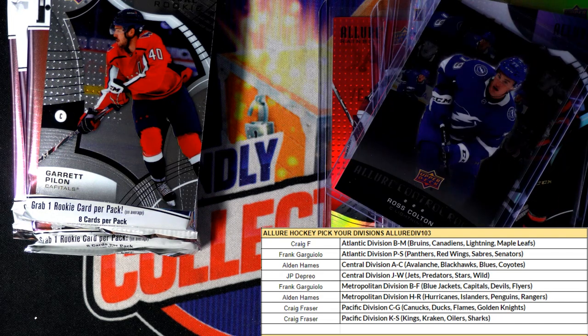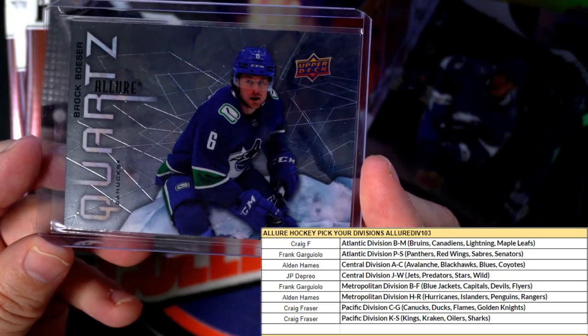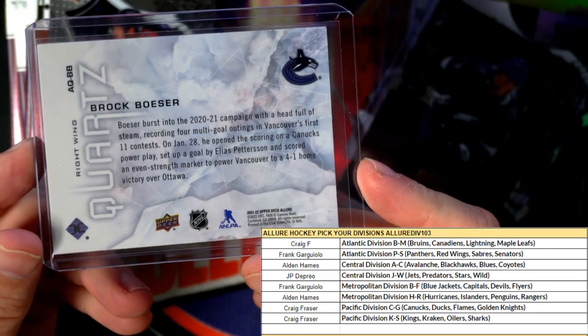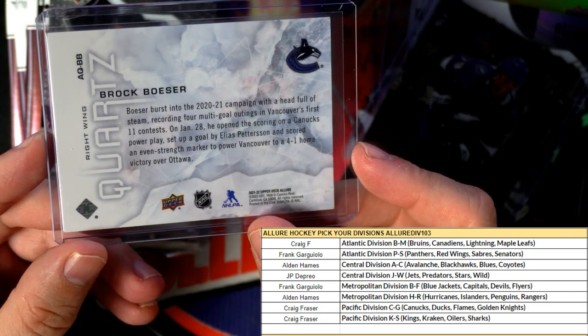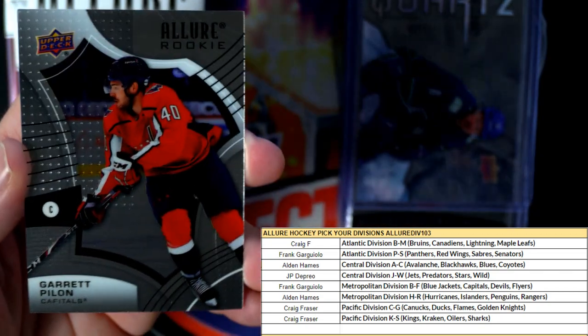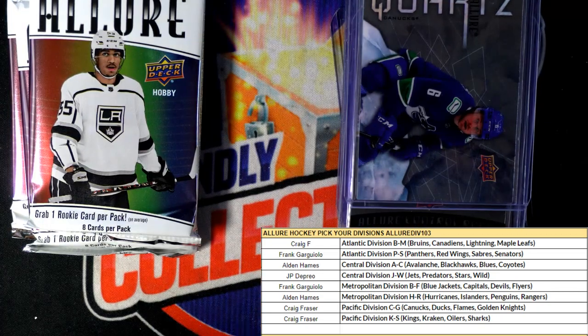Going back and pulling the Quartz we pulled earlier — one in every 12 packs. That was the Canucks — Brock Boeser, Vancouver. Going out to Craig F as well. And we have the Garrett Pilon, all right, cool.